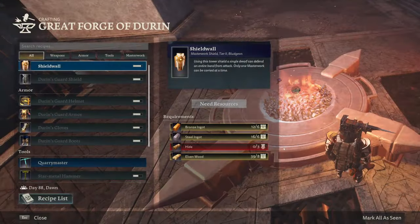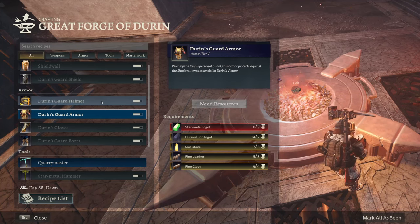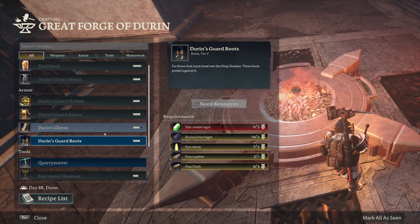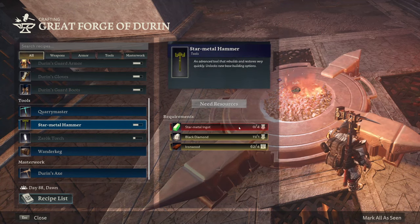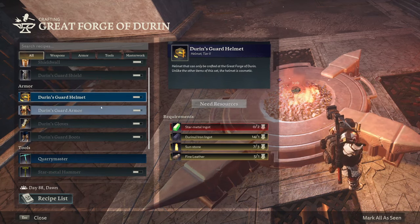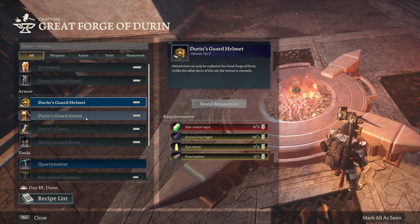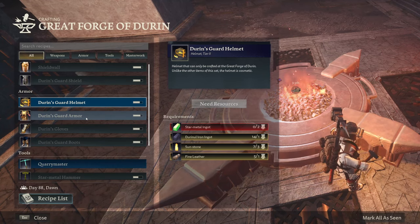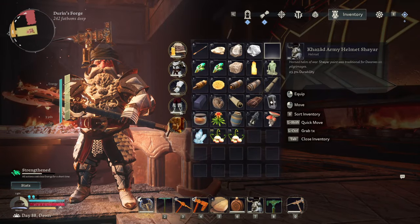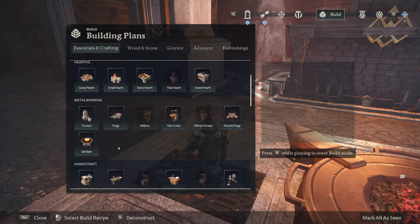To make this stuff we need Star Metal ingots. We've got Sunstones so we can make one helmet — fine leather level one and then three gives us four. We still need more fine leather for two more pieces. We want the Star Metal Hammer so we'll take four ingots and craft that now. I do want this armor — it's tier four. The Durin's Guard Helmet is tier two though, and the helmet is cosmetic. Are all helmets cosmetic? Can I make a Repair Smithy here? I can — we definitely need that.